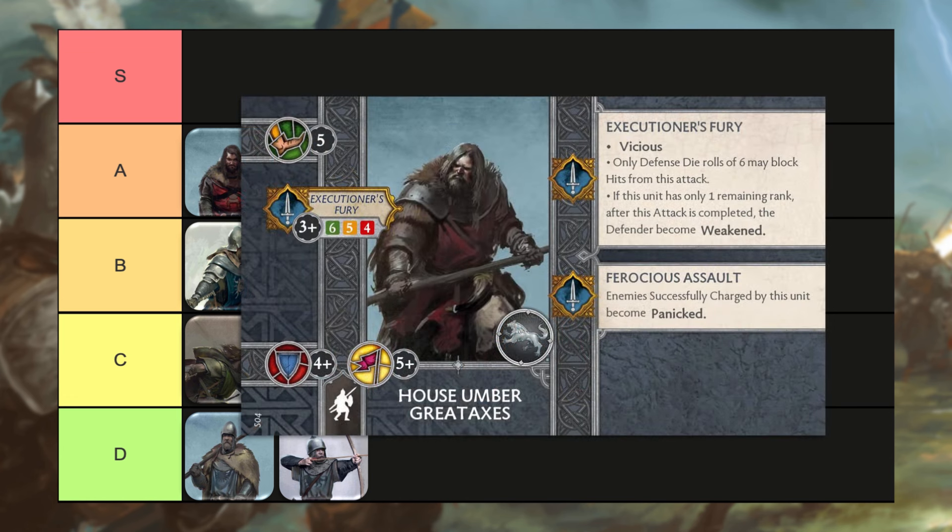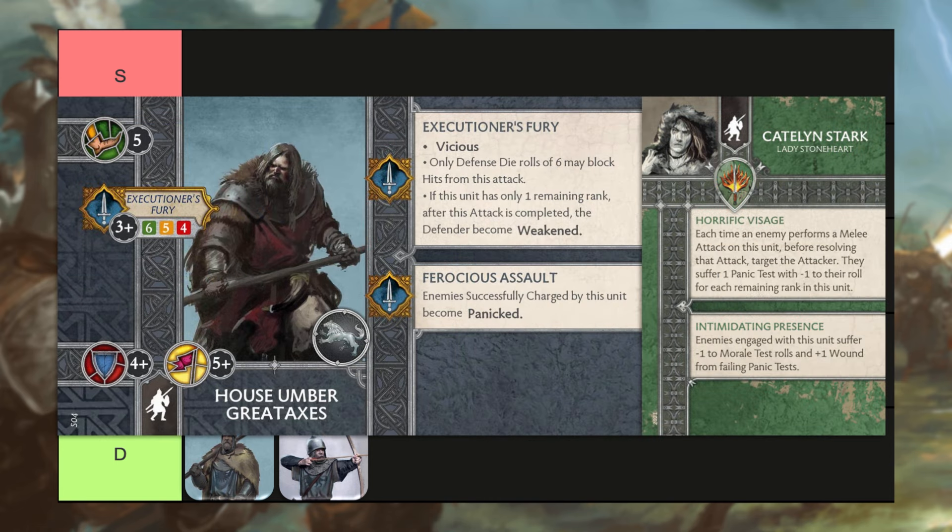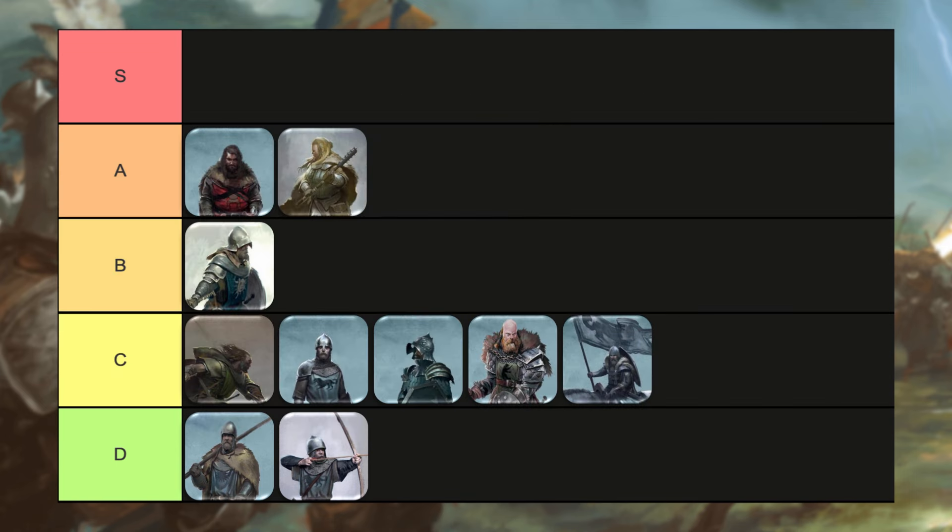Now the House Umber Great Axes, a seven-point infantry unit. There's been a lot of chatter online about these guys and what cool things they can do. They have Vicious, so just like the Karstark Loyalists, if you're looking at Catelyn Stark/Lady Stoneheart, you could throw them in her unit for that Intimidating Presence/Vicious synergy. They have Ferocious Assault, so when you charge something, you make it panicked. These guys hit pretty hard. You could also throw a Beric two-point attachment in them for plus two dice, because with Executioner's Fury you have to roll a six to block anything, so these guys are probably going to put a lot of wounds through. They're not a top-tier pick for me, but they're not a C pick either — I think they can do some work. They're a seven-point infantry unit, so a little pricey, but they're going to go in the B tier because I do think they have some play and could be a playmaker in your list.